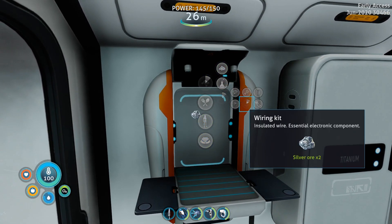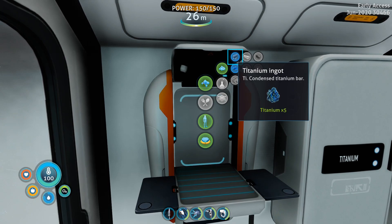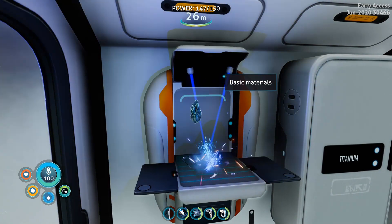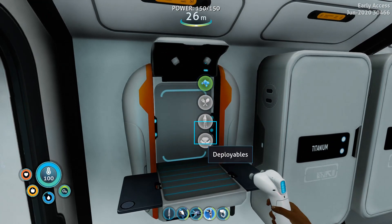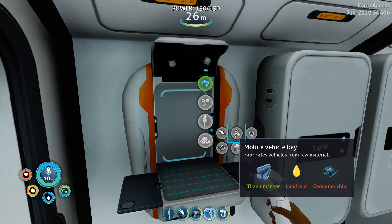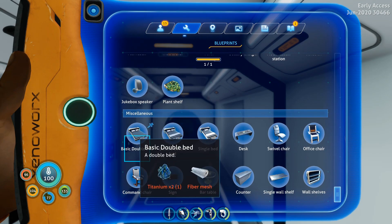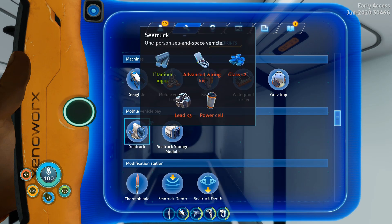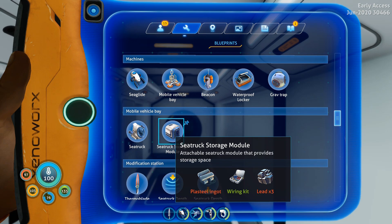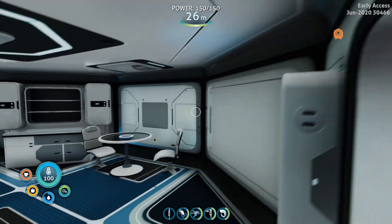Pretty sure we need a wiring kit, because we actually need an advanced wiring kit. We do need a titanium ingot. The mobile vehicle bay is built with just lubricant, computer chip, and titanium ingot. I did some math on the plasteel ingots and the lead, and I don't think I have enough to do both of these, so we're just gonna go with the sea truck for now. I'm gonna finish gathering up all these materials, then build the mobile vehicle bay, and I'll see you guys out on the surface when we build our sea truck.